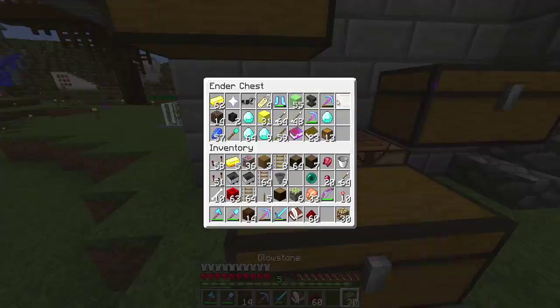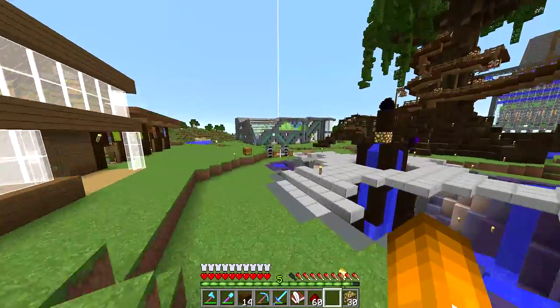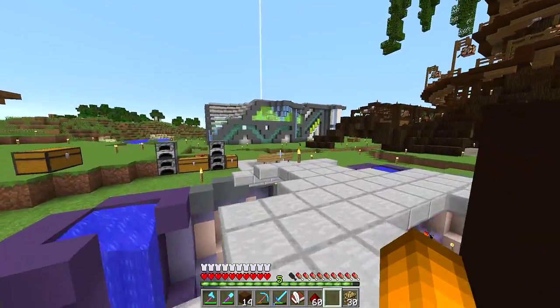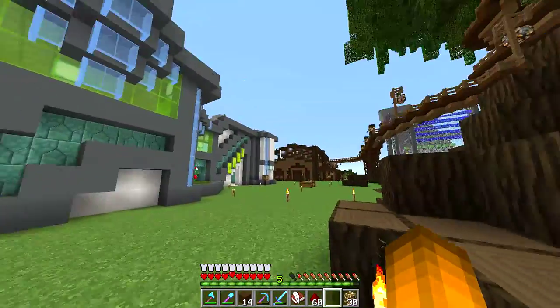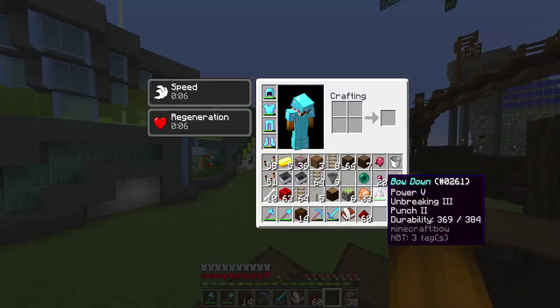And what we're gonna do with these guys is we're gonna frame them in our base. That way, if anybody sees our base, there'll be a wall somewhere — I think it'll be underneath our base, down by our rabbit farm. There'll be a wall with some nice golden armor with armor stands and stuff.